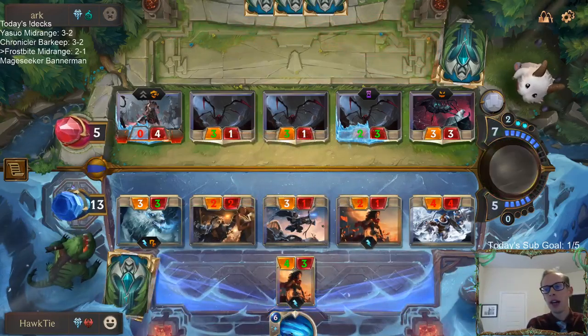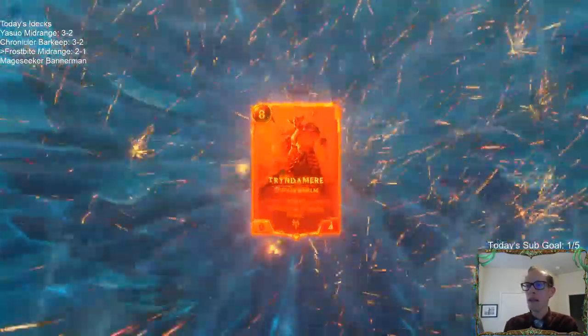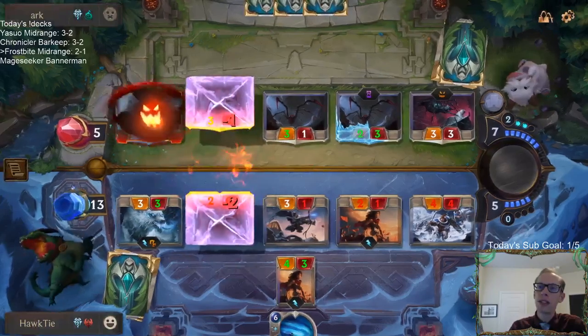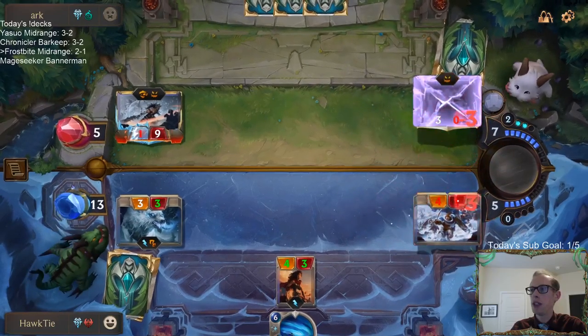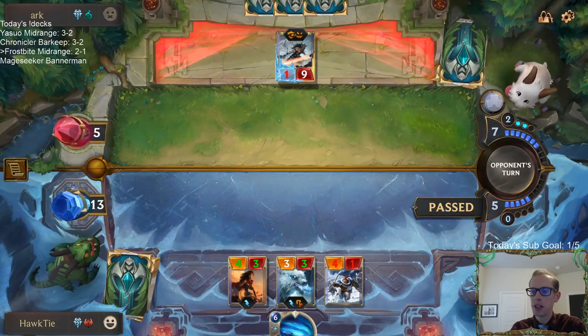As far as earning gems quicker — if you're struggling in ranked, play a real fast deck and just play against the computer all day. You get 100 XP each win against the computer and that's unlimited, and the computer is not very good. So if you play a deck that wins within 10 minutes, you can basically grind 100 XP a game.